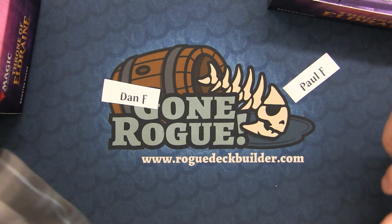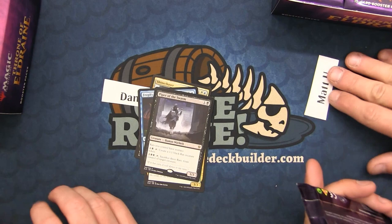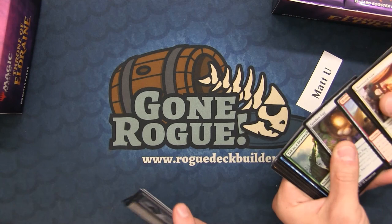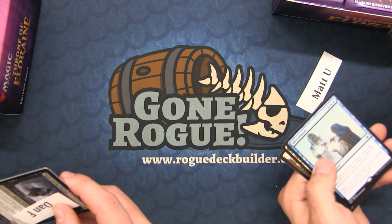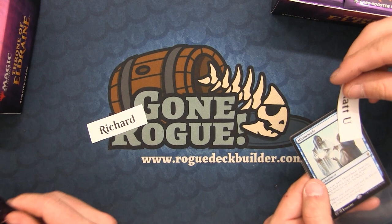I'm getting down — two mythics in a row, too bad they aren't insane mythics. I've got four mythics in this box so far and a foil rare. Actually I've gotten five including the Great Henge, I forgot. Now the foils are running out, which is kind of sad. Let's see if we can get something cool — that's a cool Clone enchantment artifact card.